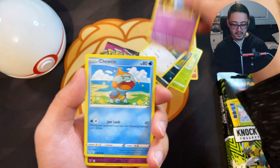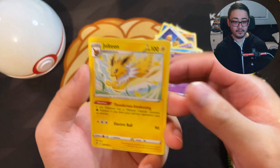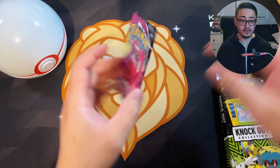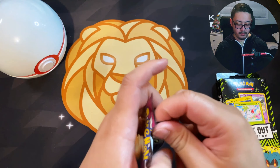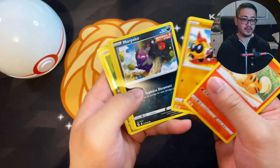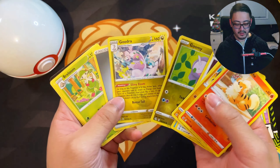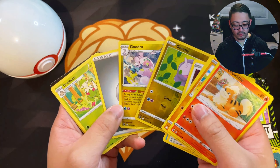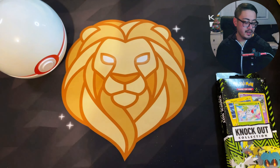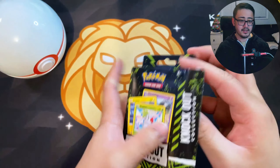We got a Jolteon! I think we pulled a Flareon earlier too — all we're missing is a Vaporeon. We also got Eevee in that pack. Come on Vaporeon, pull through — oh, it's a White Border, that's rough. We got a Reverse Holo something, missing Goomy, Sliggoo — come on Patrick. We got Cross Switcher, and a code card for you guys. Hopefully you guys pulled some better bangers than I did today.